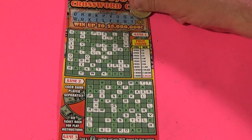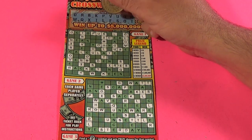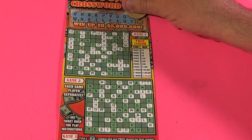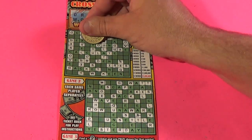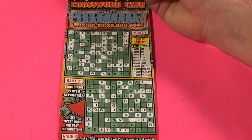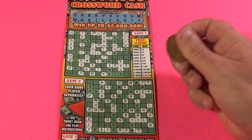Two letters left. An M is the next letter — there's an M there and an M there, just one in game two. The last letter is a Y, and that gives us 'you' — that's the second word there. We have a couple of Y's at the bottom.